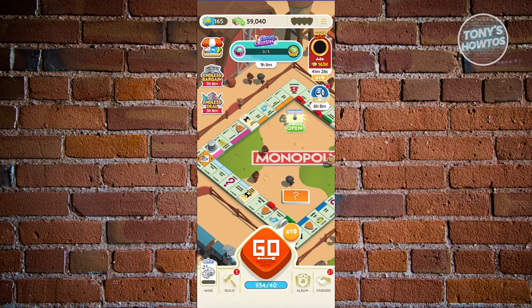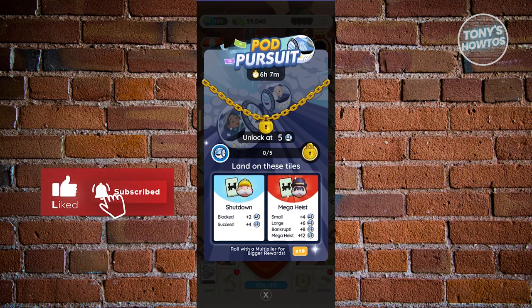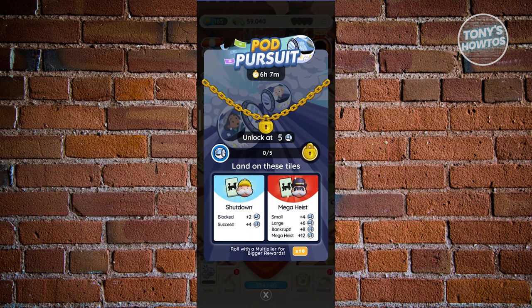It is recommended that you participate in events. At the very top of your screen you'll see events like endless bargain or endless deal. Events are a great way to earn specific prizes — the prize depends on the event. At the bottom center you can see the conditions to progress. For example, you might need to get a shutdown or mega heist, and getting a block or success earns you that event's specific currency or icon.